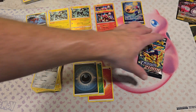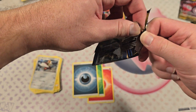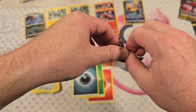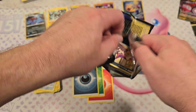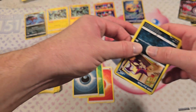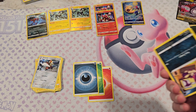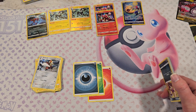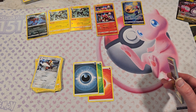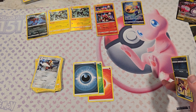And for our last pack here in the Regidrago collection with Crown Zenith. Why am I so sweaty? I'm in my kitchen — it doesn't have really good lighting, so I have to use these LED lights. They're generating some heat. No wonder it gets so hot here.